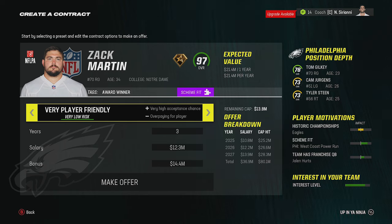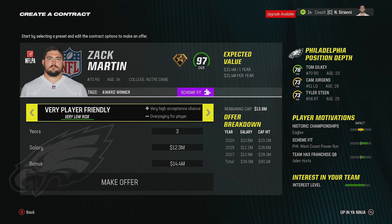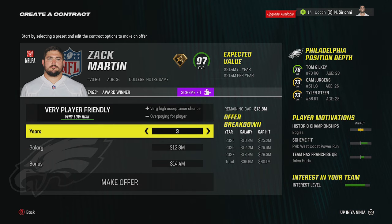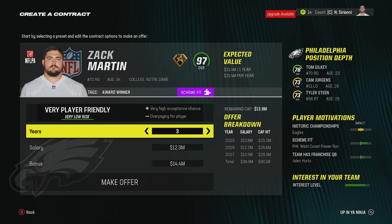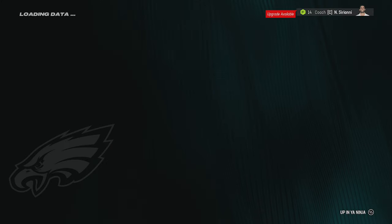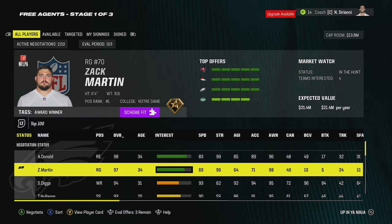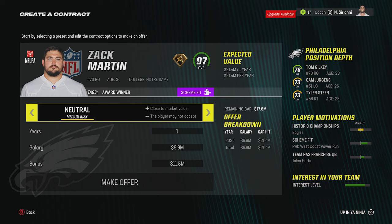If I go all the way to very player friendly, it goes to a ridiculous number of years — three years for Zach Martin who's 34 years old, which seems like a lot. Paying that many years is probably my biggest issue even more than the salary, since he's surely going to degrade and might even retire. If I make this offer it does say very high chance of acceptance, but going back to check, I'm still not number one — I'm in the top three but still third. I wasn't happy with that contract anyway, so let me show you a better trick.